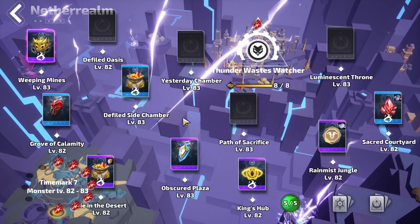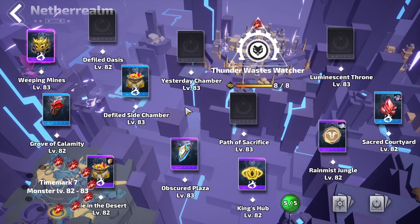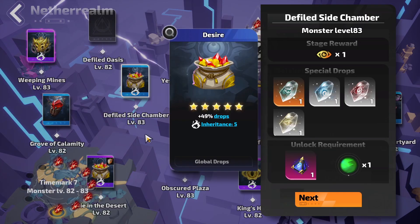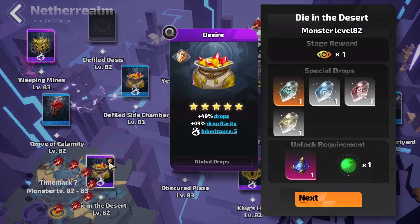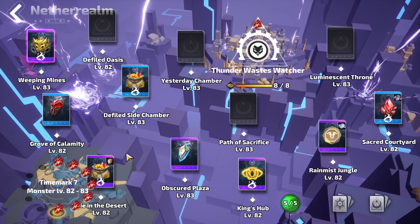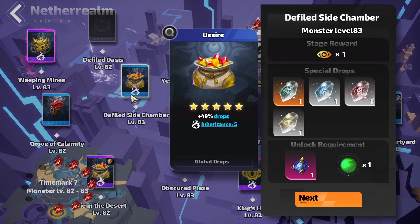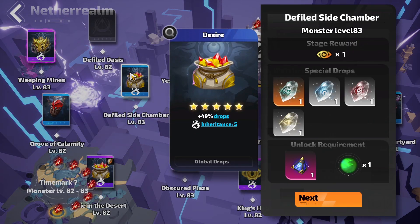If that happens, you'd prefer small maps so you can quickly kill the map boss and move on. On the opposite side, sometimes you might get very good cards but you're on the last map of the cycle and you're left with something like 49 drop inheritance. Small maps don't have many monsters, so you won't benefit much from that inheritance. But a very big map — even if it only has drops and no rarity — would actually be preferable.